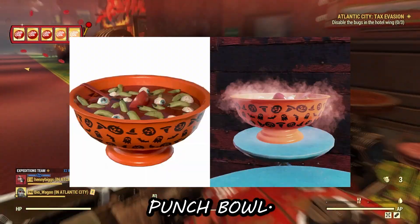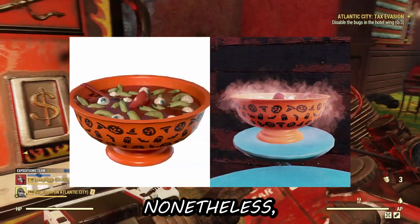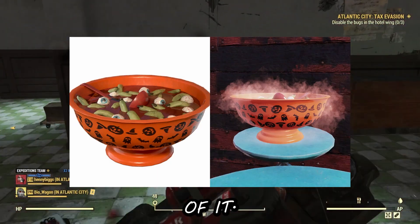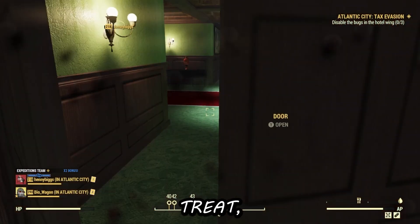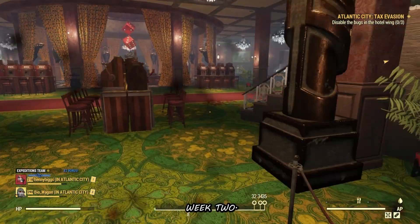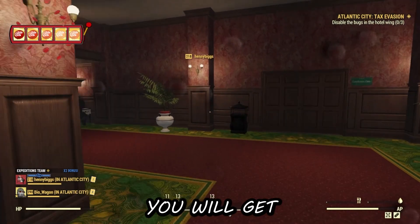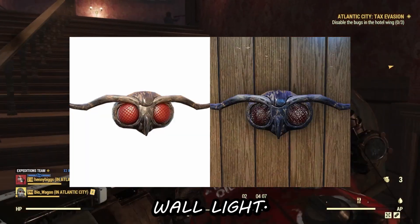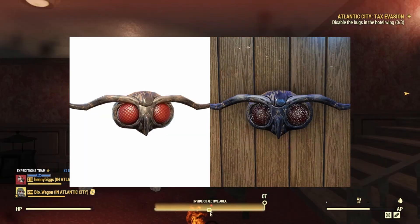For the Week 2 challenges, you get the Blood Punch Bowl — I'm not sure if it's a resource generator or camp decor, but I really like the design. Same thing applies: you'll trick-or-treat and kill Spooky Scorch for Week 2 challenges. If you complete both Week 1 and Week 2 challenges, you'll get a Mothman Eyes wall light, which is a very cool design — I can definitely see cultist-themed camps using it.